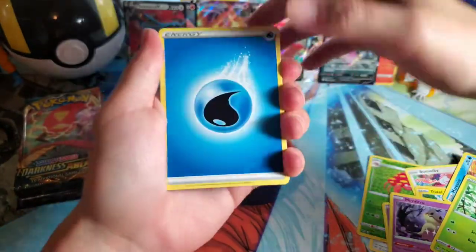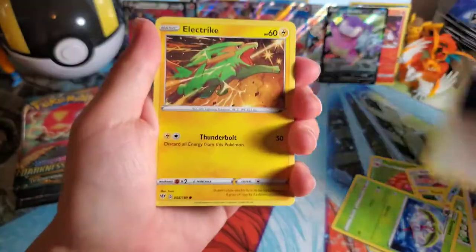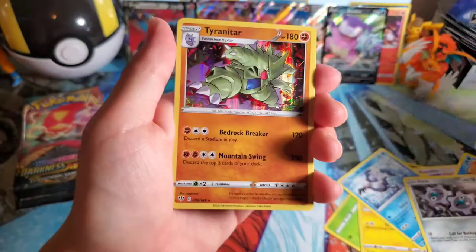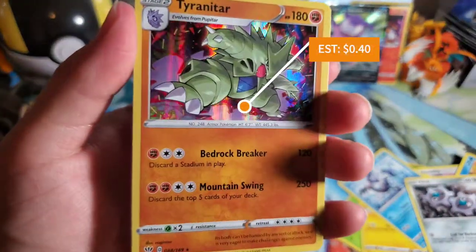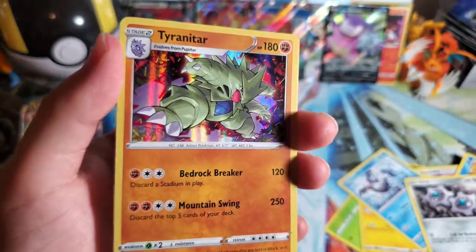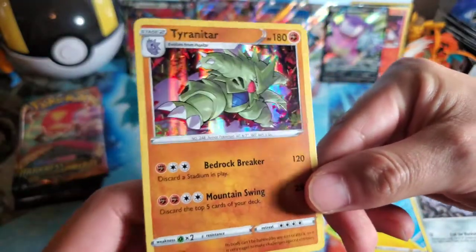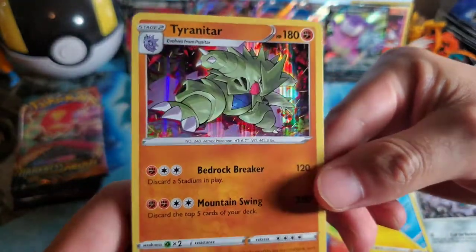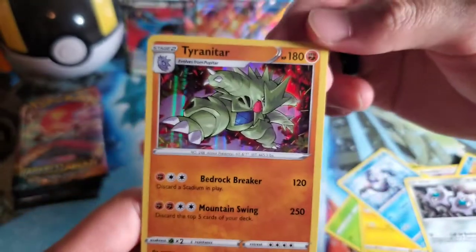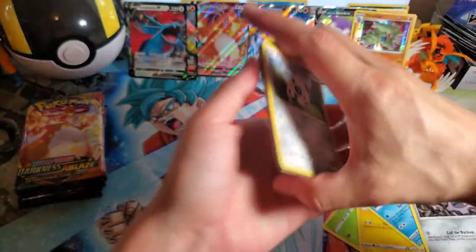And then — oh! A Tyranitar holo! I like this Pokémon too! I'm almost close to getting my Tyranitar in Pokémon Go. This Pokémon is beast — 180 HP, 120 and 250. I'm definitely adding this boy to a deck. There you guys go, moving on. One, two, three, four. I'm going to guess Fighting — oh, it's Darkness. Parasect, Toxicroak, Aerodactyl, Wishiwashi, Pansage, Tauros, Pansear.